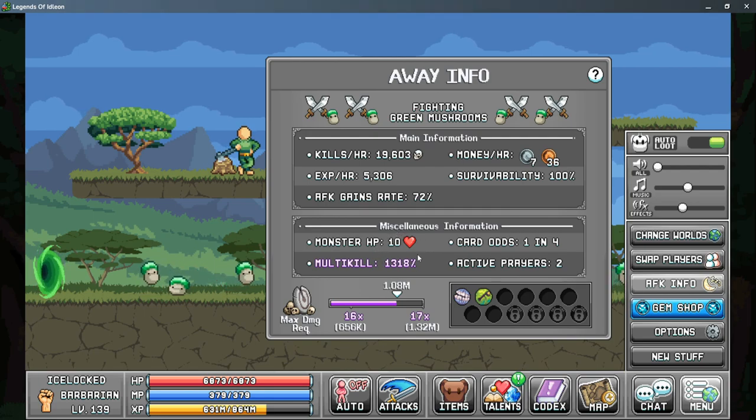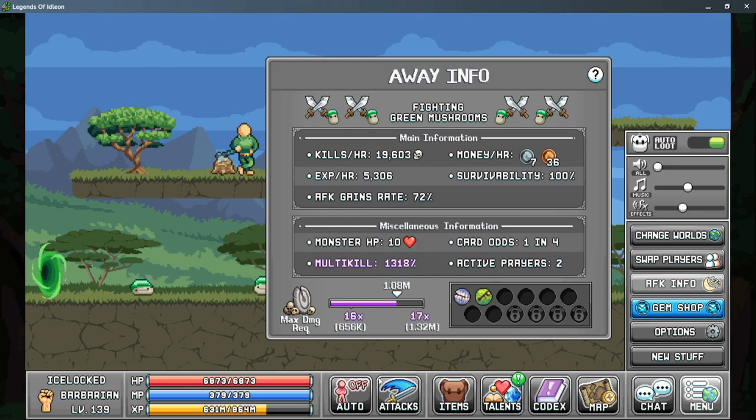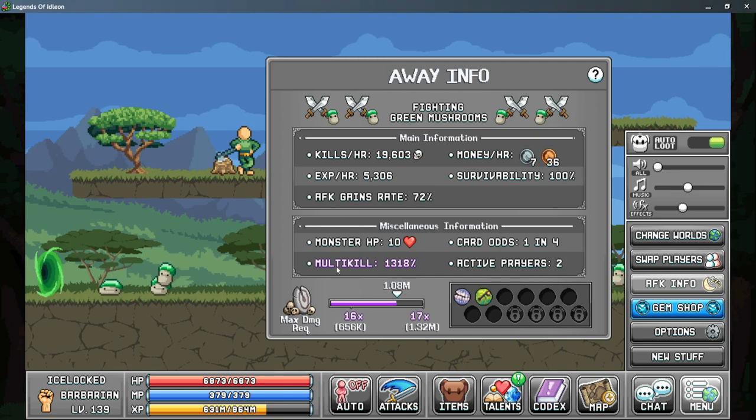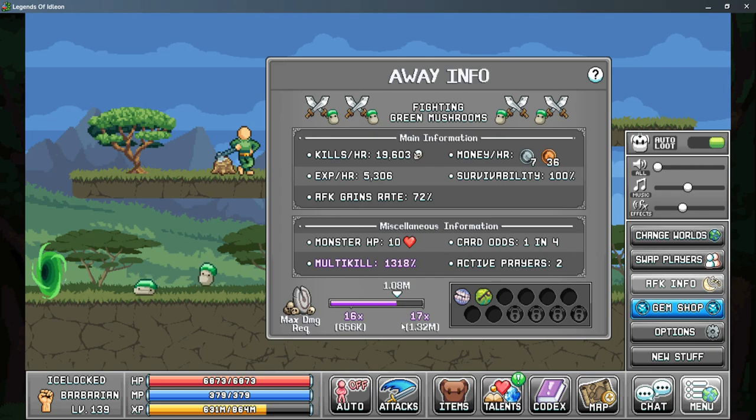First it shows you your total multi-kill percentage — I have 1,318%, meaning I gain roughly 13 times more XP per hour and drops per hour from this monster. It also shows your monster's HP and your current damage tier, based on your maximum damage. My character has a little over a million maximum damage. Back in the AFK menu, it shows my current maximum damage at 1.08 million, so I have 16 times on the damage tier, working towards 17. This means I take my 75% multi-kill per tier times 16, which adds up to 1,200% more multi-kill.